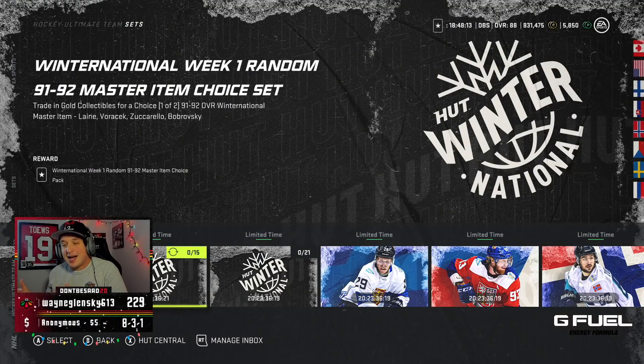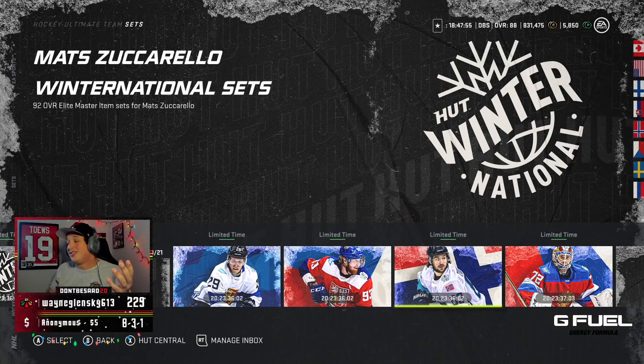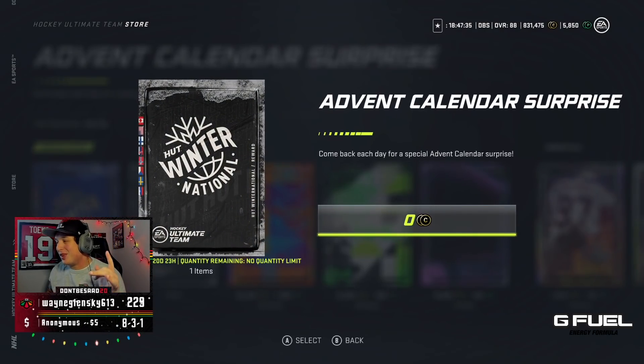It's the same with Voracek, Zuccarello, and Bobrovsky — you cannot make them tradable. The only way to get a tradable master set is by paying 15 gold collectibles, and you may not even get the one you want. You get a choice of one or two of the 91 or 92 versions — your pack could have 91 Bob, 92 Bob, Zuccarello, and Voracek, or both Zuccarellos. I just don't understand why they'd take away tradable master sets. I'm not gonna do any of these sets — I never want to lock my team into untradeable cards. That Lina is gonna be 92 Lina forever and it makes absolutely no sense to me.